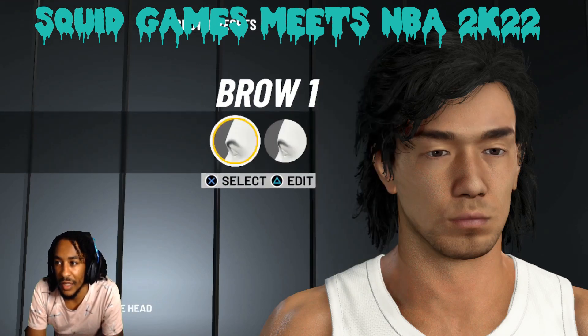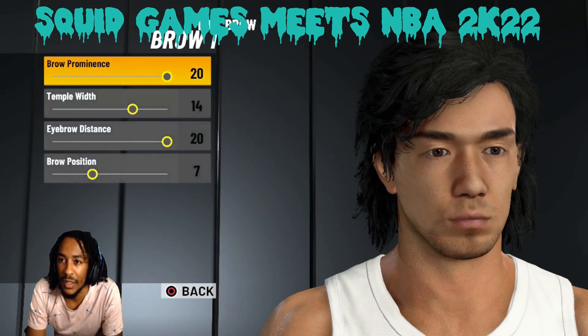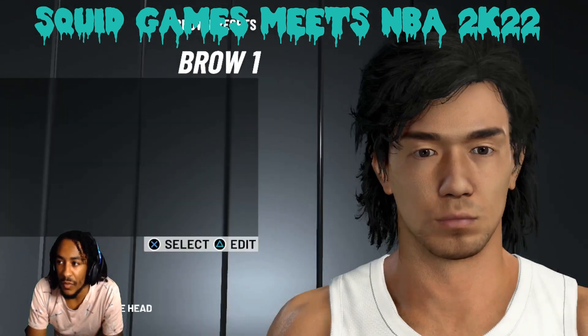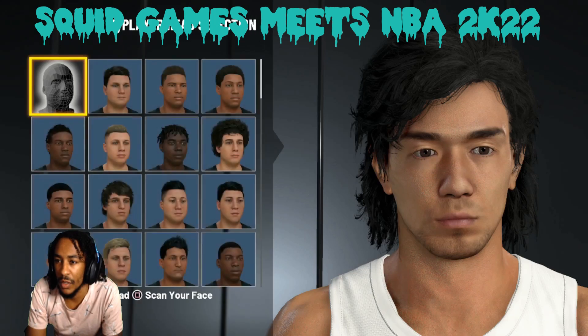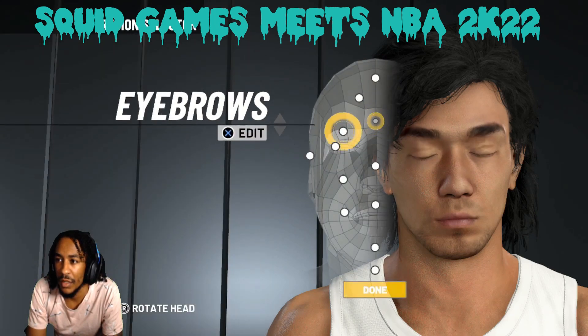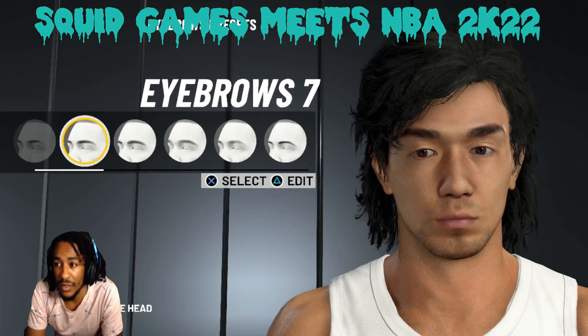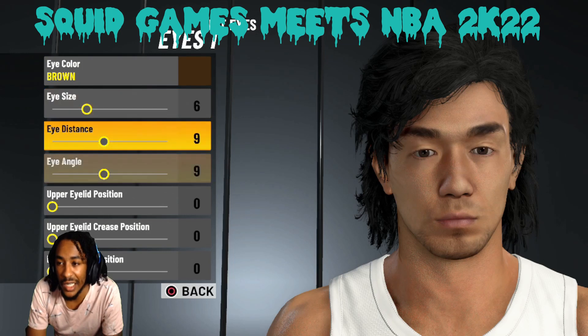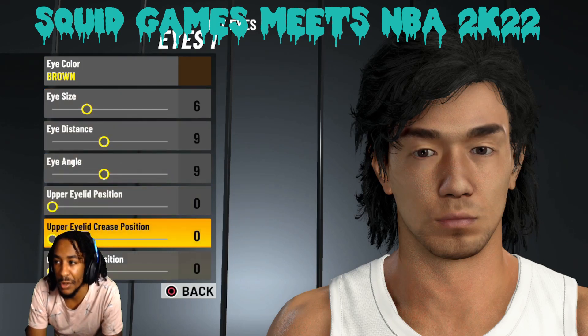Eyebrows — Brow 1, 20, 14, 20, 7. My bad. Eyebrows 7, black. Eyes 1, brown — they don't have a black option. 6-9-9-0-0-0.